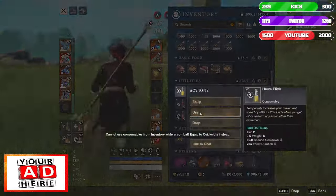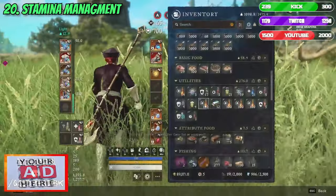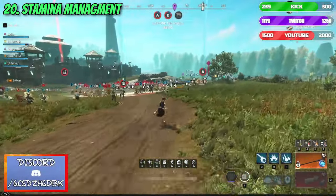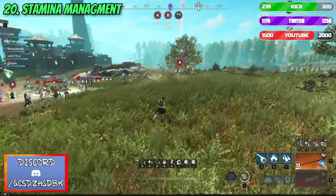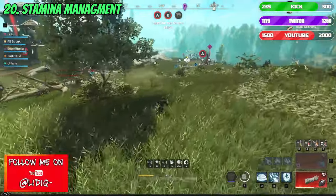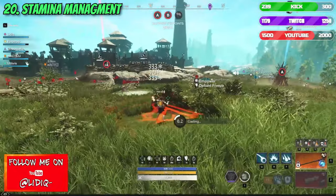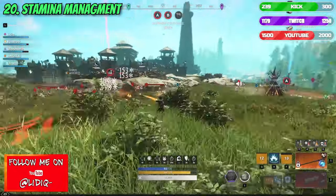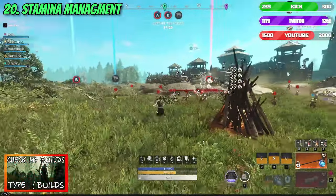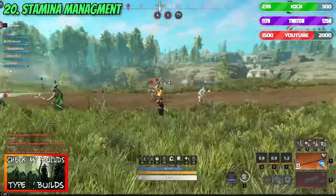Without wasting more time, let's dive into the tips by starting with number 20: Stamina Management. Starting off with probably the most important component in PvP, stamina is one of the things that you have to manage perfectly in order to get good at the game. Managing healthy levels of stamina is extremely important in your fights, as if you hit 0, you will become vulnerable to everyone who noticed that. Losing the ability to dodge stronger abilities and crowd controls from the enemies, and being slowed by the effect of losing your stamina, will definitely give a huge advantage to your opponents, so try to avoid that.